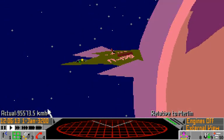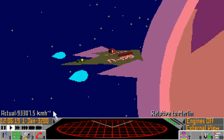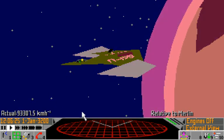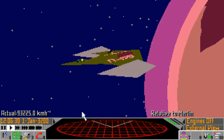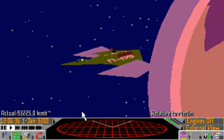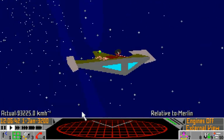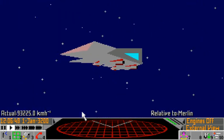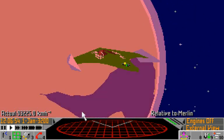If you hold in shift, your reverse thrusters fire and you can see the actual speed decreasing. You'll also probably notice that the set speed indicator has gone, since we're not setting the speed outside of the manual control mode. The engine off mode might seem fairly useless but it does have its uses, particularly in combat — but that's for another episode. Now we're in space, and you can tell that because of the space dust and particles, which are another way of showing the motion of your ship. I like to turn them off in the graphic settings, but that's a personal choice.